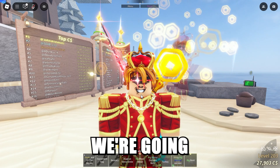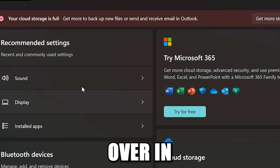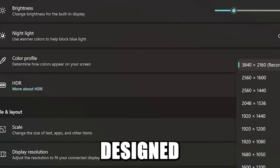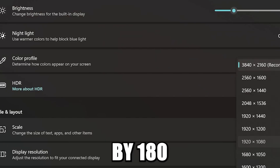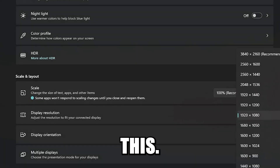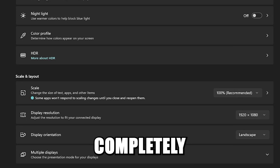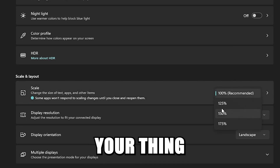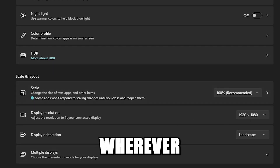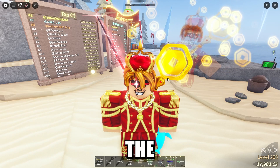Next, head into your settings and go to display. This macro is designed for a 1920 by 1080 resolution. Click that — you may get a notification from your graphics card saying it's not meant to run at that, but that's completely fine. All you need is to have your scaling at 100%.